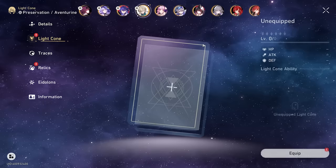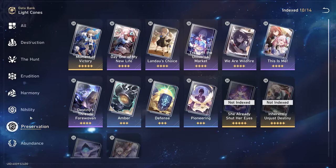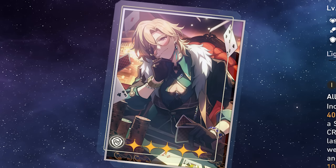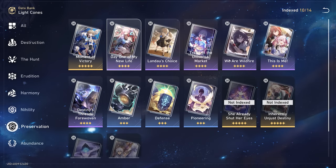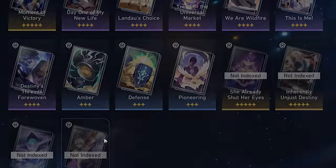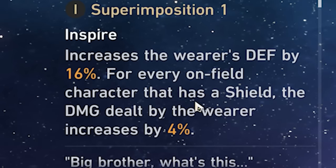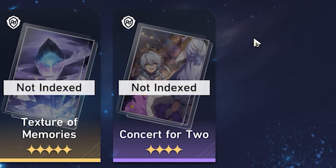Next up, his light cone — let's talk about it. Aventurine has probably way too many light cone options; I genuinely think you could use almost any light cone with maybe a few exceptions. Obviously his best in slot is going to be his five star signature, but unfortunately I wasn't able to get that. So instead we're probably going to go for one of the free-to-play or low-spender alternatives. One option is Concert for Two — this increases our defense and our damage, which is perfect for Aventurine since he scales with defense and does damage. I like this option, unfortunately I don't have it.